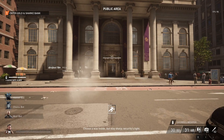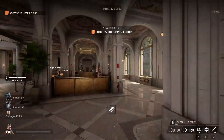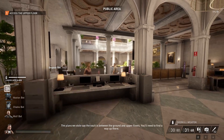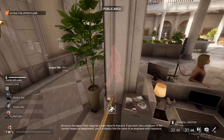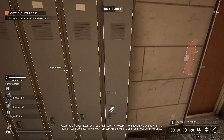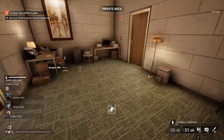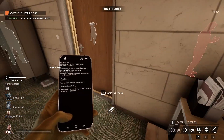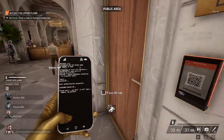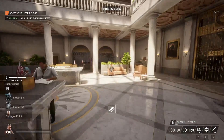Choose a way inside but stay sharp — security's tight. I need to get Rush. This guy needs to leave me alone. I'm going to take a guess and say it's that room. We're going to take all the loose cash lying around this map too. We got all the loose cash from there. We'll take another phone just in case we need to get into the back rooms if I do guess the wrong room. But it's usually this room — the loan officer like 90% of the time.